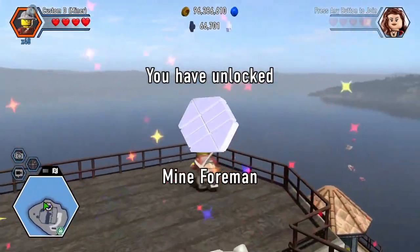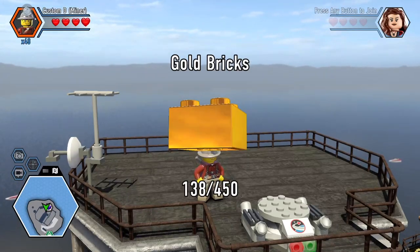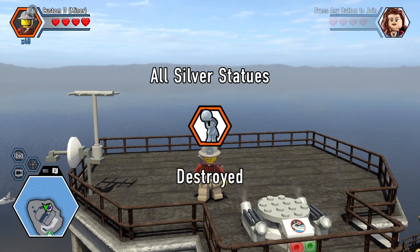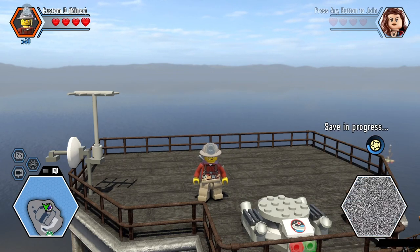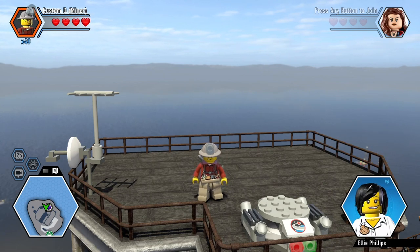Since we destroyed all 17 silver statues, we get the character token and, of course, another gold brick. That's another job checked off the list, Chase! Well done!